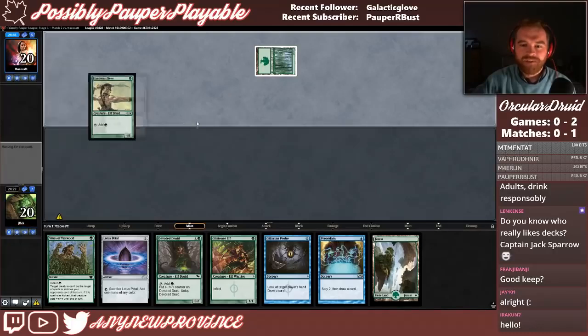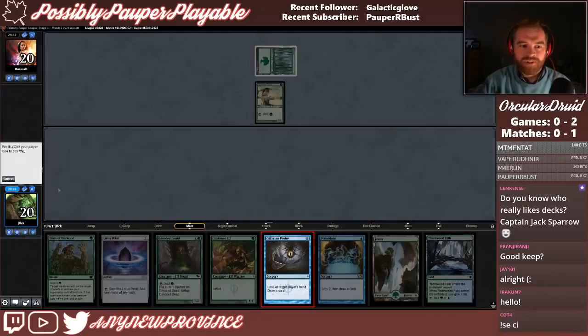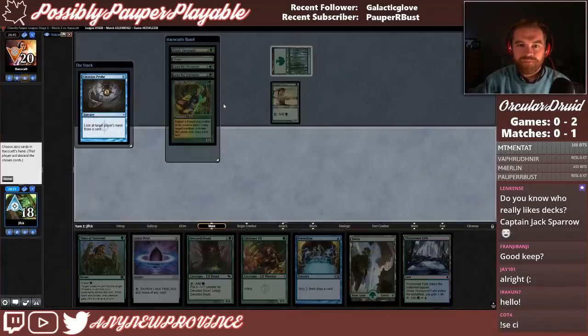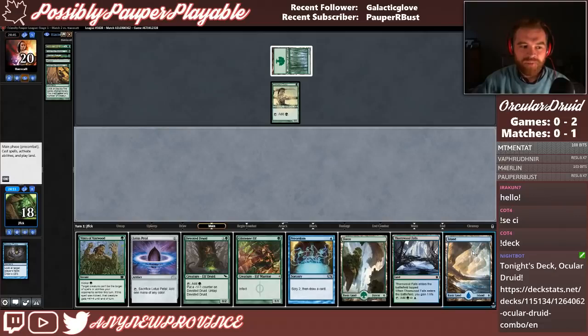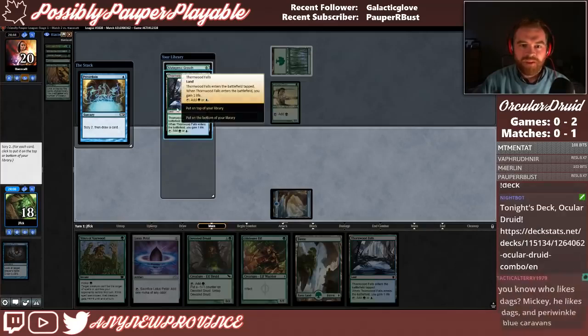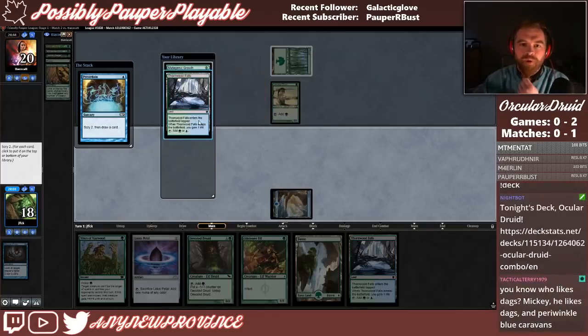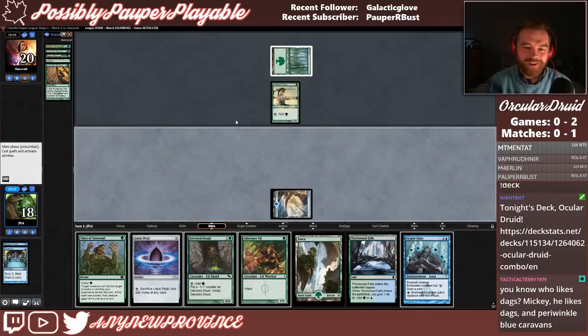Looks like we're going to try to race Elves to combo off. Thornwood Falls — let's have a look at our opponent's hand first to see what we should be afraid of. Lead the Stampede is definitely something to be afraid of. We draw Island — that'll let us Preordain this turn, which might let us find our Halo early enough for it to matter. We'll bottom Thornwood Falls and Mutagenic Growth — we just want Halo. Oh! Next turn we're going to play Devoted Druid, and then the turn after that we're going to play Ocular Halo and try to combo off.